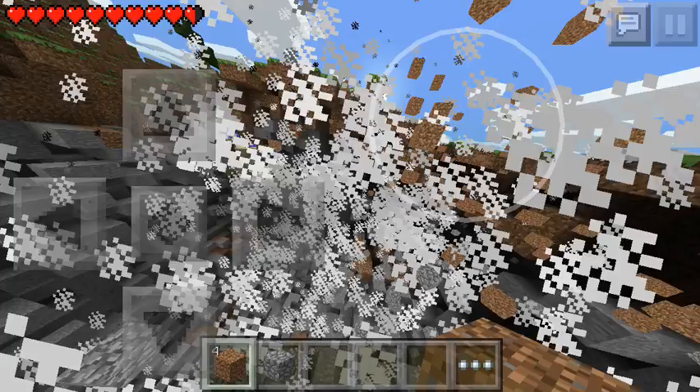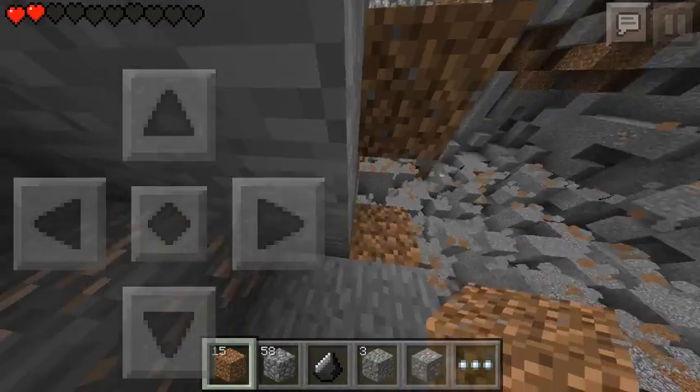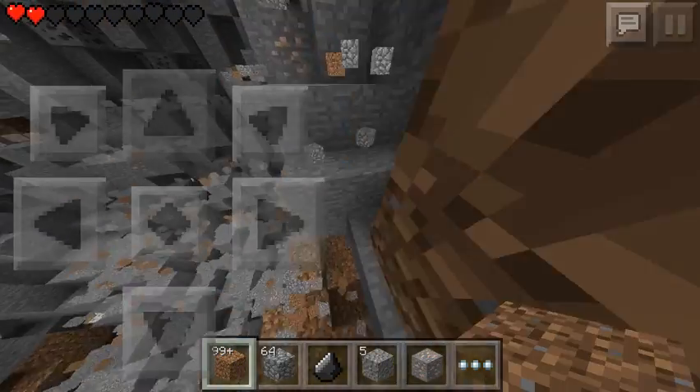If you look in my inventory, I've got currently 15 dirt. If I place one, it becomes 99+. That's the infinite blocks hack.